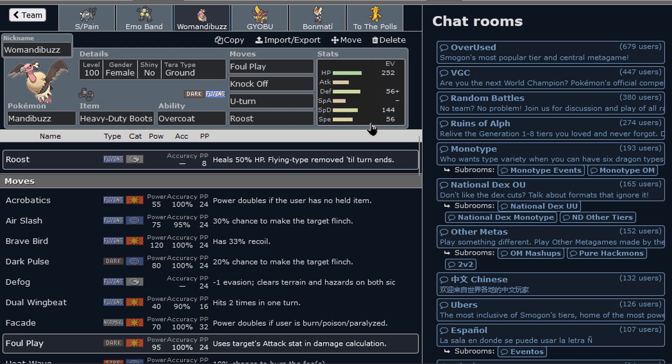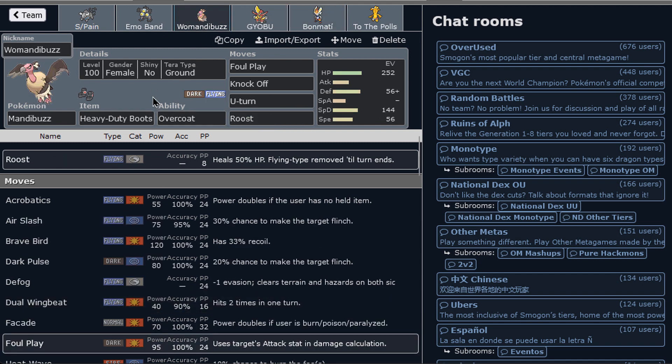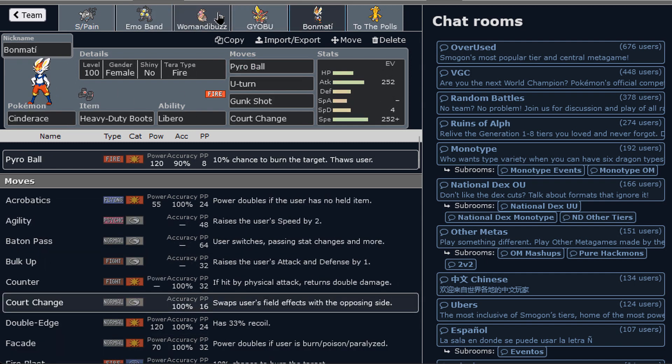We do have Mandibuzz as well — Knock Off, Foul Play. This Pokemon is back and I love it; it's the OU Eviolite. We have Roost, obviously. We don't have Defog because we have a core with Cinderace. It's just a Pokemon to stop any setup Pokemon. Knock Off for support, and then you use it to have this Volt-turn core right there, plus Cinderace.